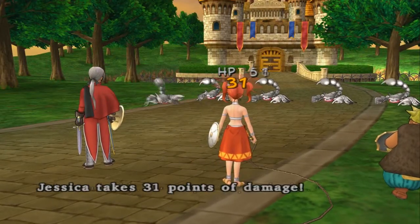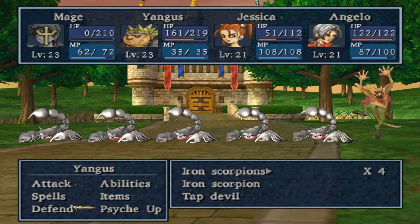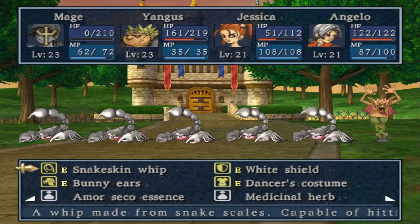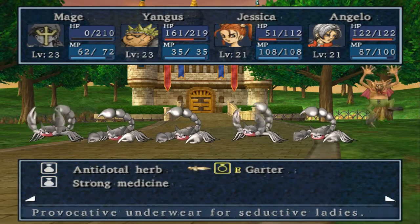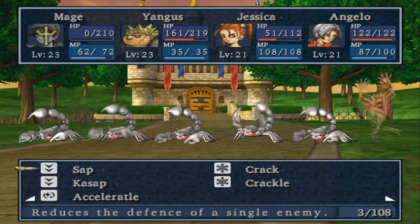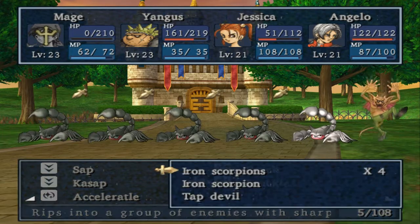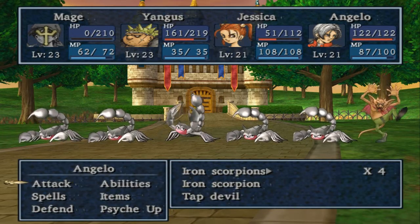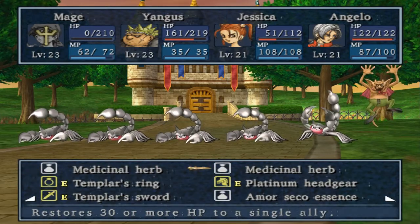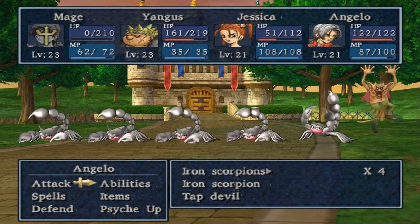Not really prepared for this fight, are we? Yang still needs to psych up. Jessica, can you actually revive anyone? No. I wonder if spells would actually be good against them, considering they are quite strong physically defensive. I'm gonna try a crackle spell on them, even though I've sort of wasted tension there. Angelo, do you have any reviving stuffs? I don't think I gave anyone any chimera wings — could have been a bad idea.